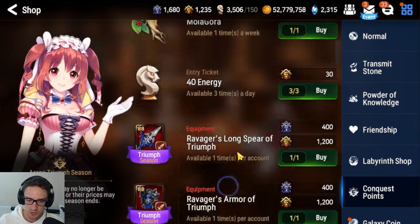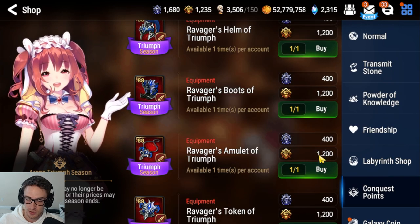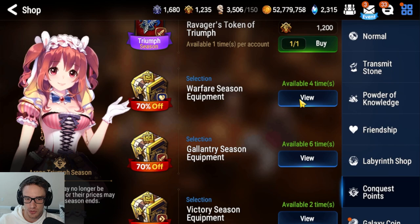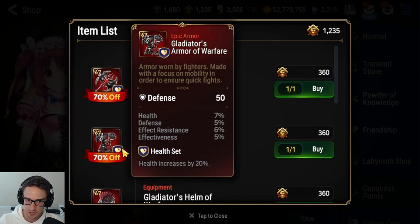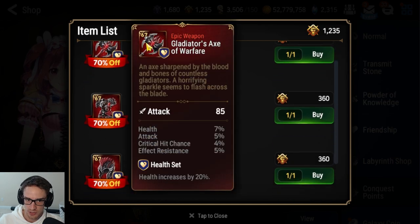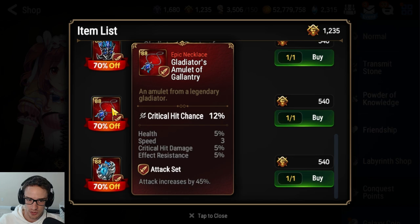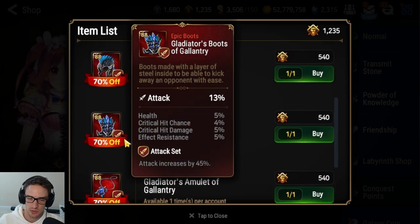Going to Conquest Points in the shop, there's new gear each arena season but it's expensive at 1,200 Conquest Points and takes about a week to get. I wouldn't push for the newest gear right away. Scroll down — as gear has been out longer and more arena seasons pass, it gets discounted. The first season gear I would not touch; tier 71 and higher is the go-to. The right-side pieces — attack%, necklaces, rings, boots — are very, very good and would be a good purchase for an early account.